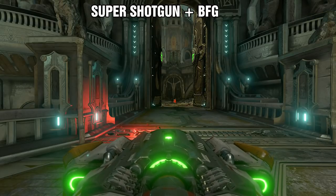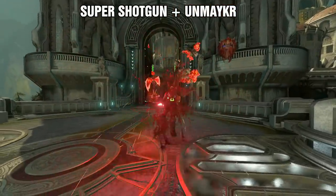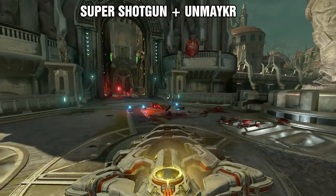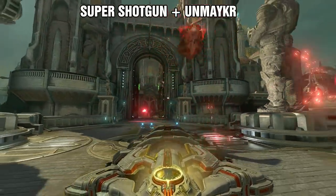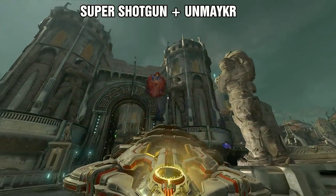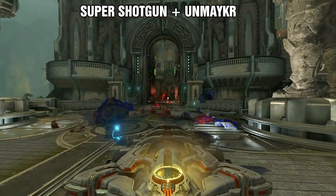The downside is that a single BFG shot will take a lot of your ammo. What about the Unmakyr? It does work, but the BFG would almost guarantee to destroy the marauder right away. The Unmakyr has potential, but if you were to use that ammo type, I'd go with the BFG.